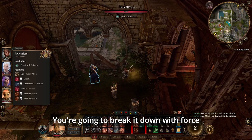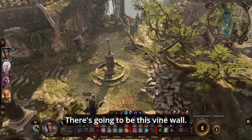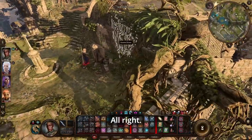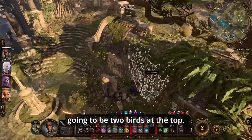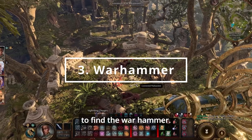Break down the wood wall with force or however you want, then go outside and turn left. There's immediately going to be a vine wall — climb up it and there will be two birds at the top. In the bird's nest is where you're going to find the warhammer.